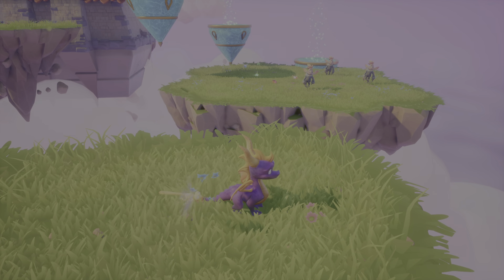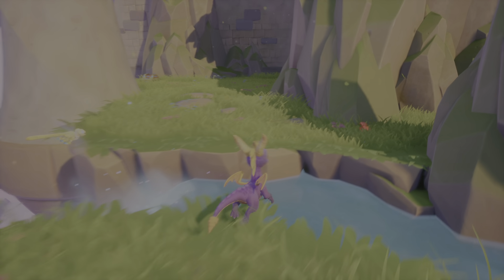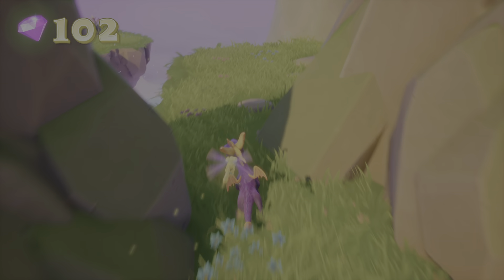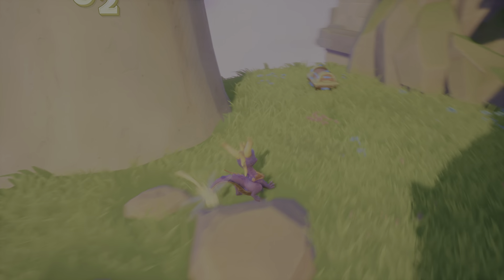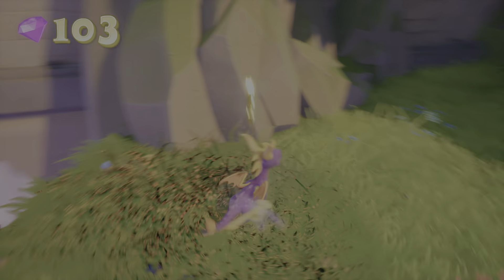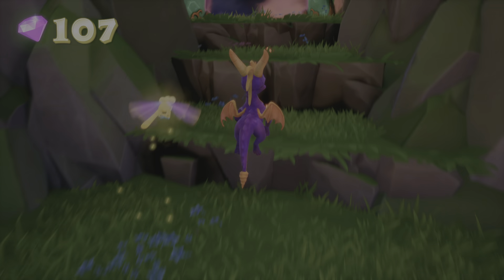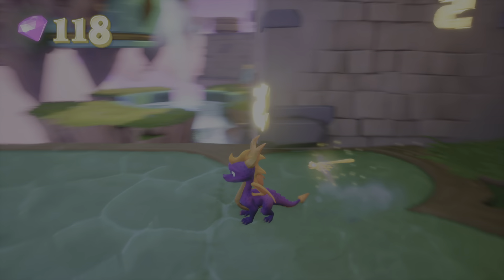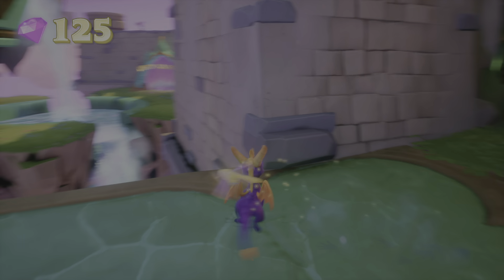Before I go that way, I'm gonna go this way first. Grab these gems behind this pillar — those are usually ones that I typically miss most of the time. I'm gonna go up to here; there's Jacques, which is our boss battle. Grab these two, and yep, perfect.